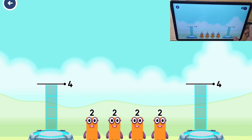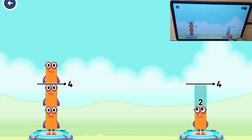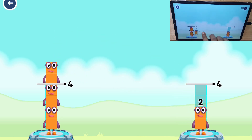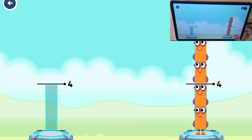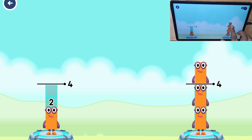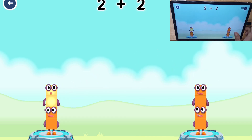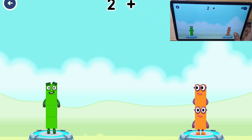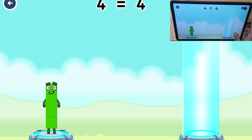Share the number blocks evenly to make two groups of four. Two, two, two, two... Two plus two equals four. Two plus two equals four.